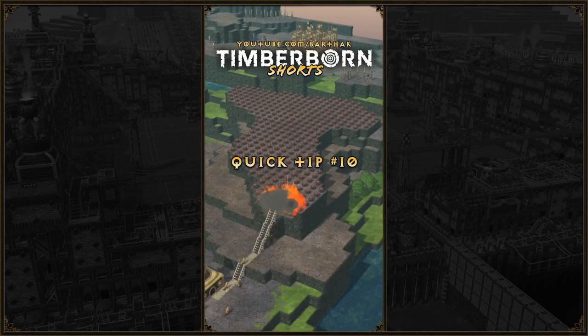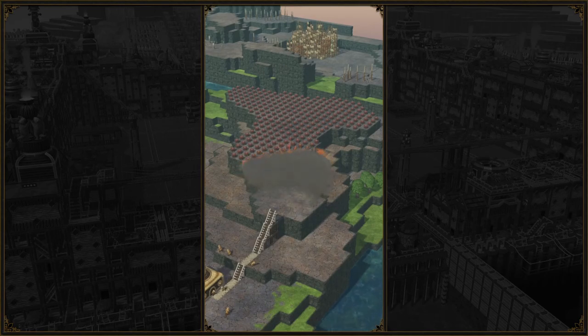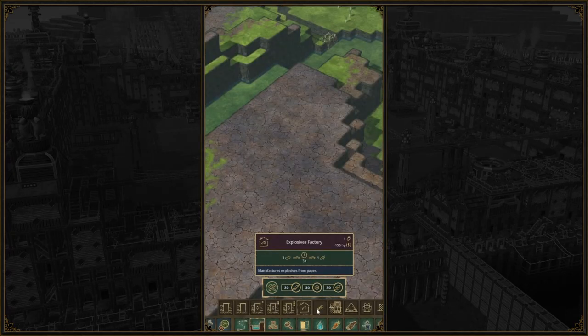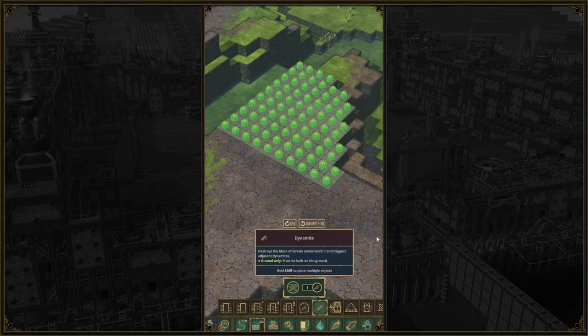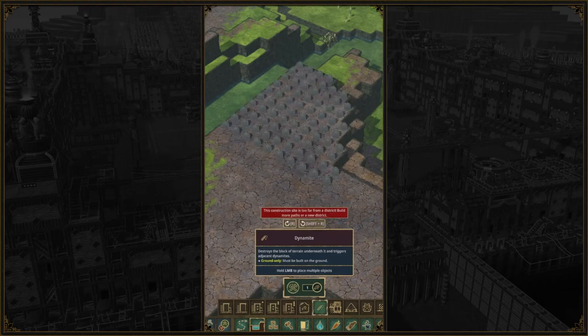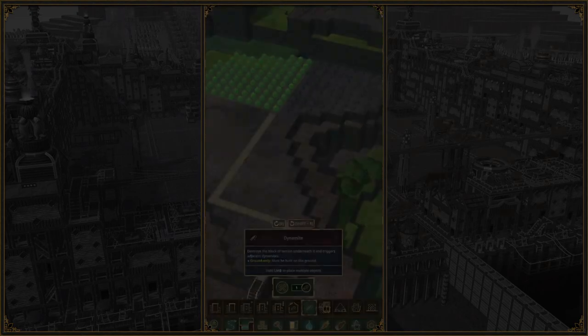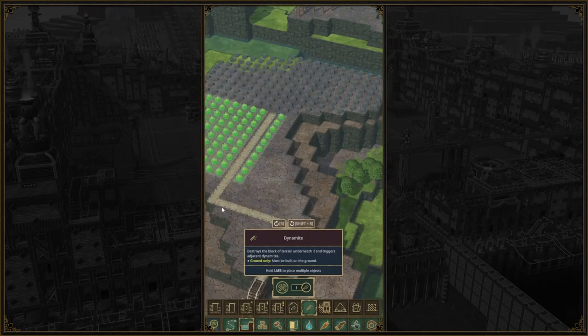Explosions in this game are one of the most satisfying things to trigger. Blowing up a plateau to lower it one block is just awesome. However, placing the explosives can be a little finicky due to the limited range in which our beavers can place them. An easy way to determine where to place your paths is by starting in a corner and dragging the explosives square. The corner is exactly from where we can reach all of them. Now we can draw a path and place the rest of the explosives.